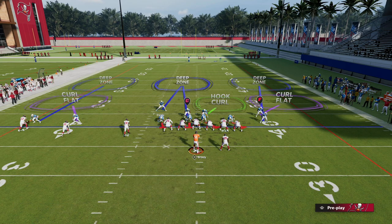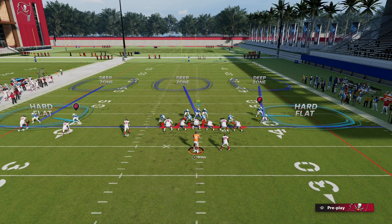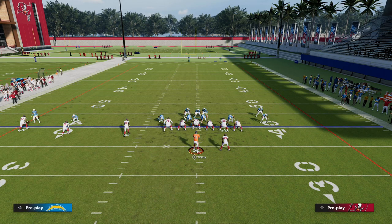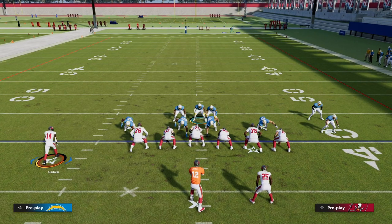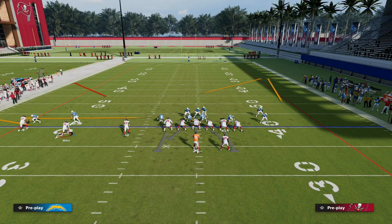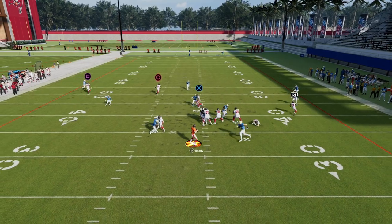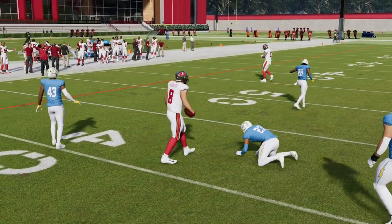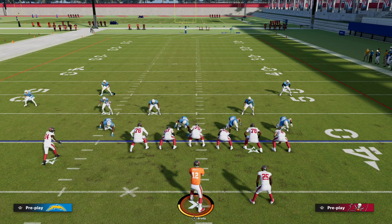What if they blitz out of zone? Chances are they'll probably send five — it's just the best way to blitz out of zone. For all intents and purposes you'll still be able to pick this up. The corner route on the right pulls that defender out of the way, then you can throw the drag. We're high-lowing them in the middle of the field, and if they don't have hard flats, you can throw quick to the running back out of the backfield.